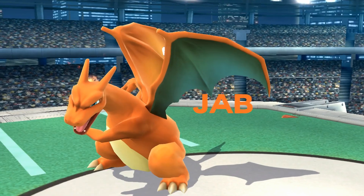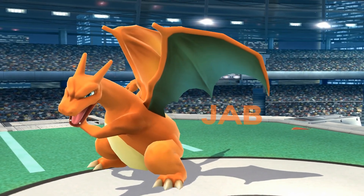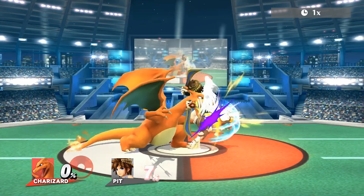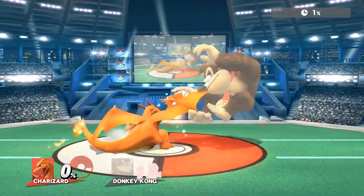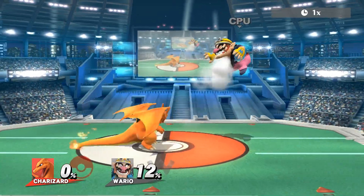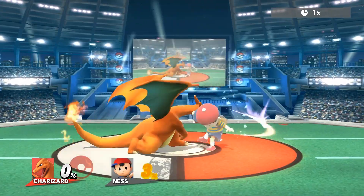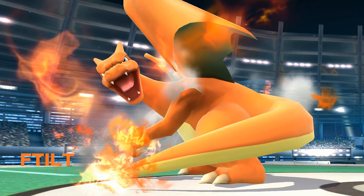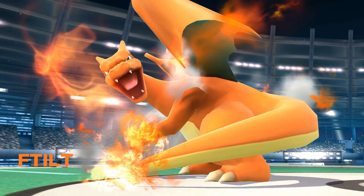Charizard's jab is easily one of the best jabs in the game. It comes out on frame 4 and is his usual option after dropping his shield. It deals 12% damage and has great range. Charizard's jab is a centerpiece of how the character plays overall.